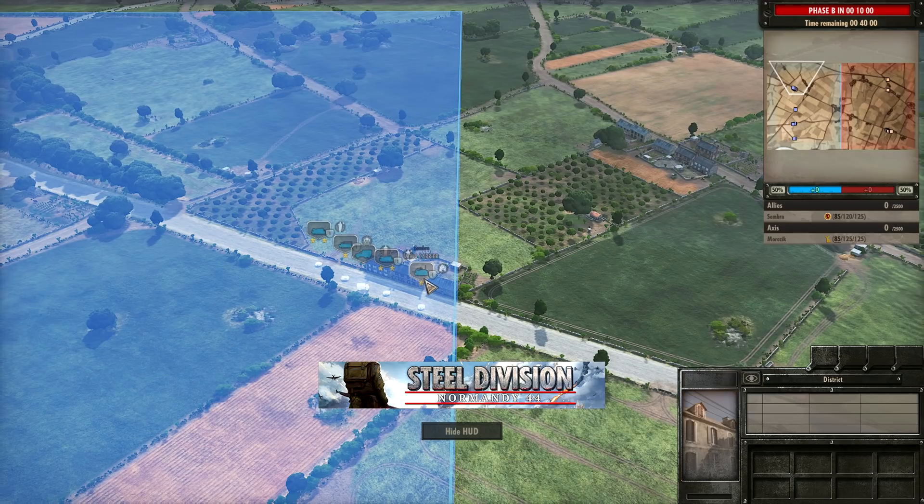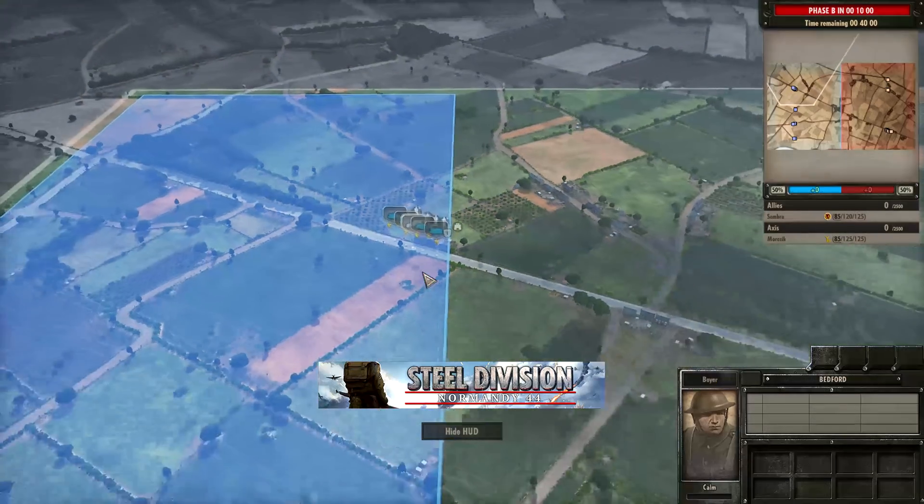On the top side there's recon with an MMG carrier, two command carriers with command infantry — one supporting the six pounder, the other supporting infantry. For the town there are two units of rifles, another unit of rifles with the MMG carrier and recon. There's also the AVRE heading towards the bottom side of the town, and on the very bottom rifles and the MMG carrier with recon.